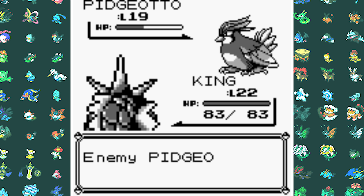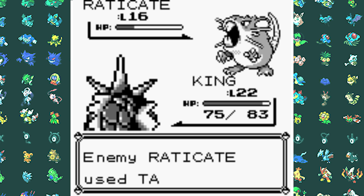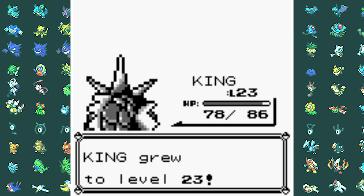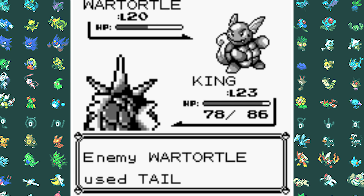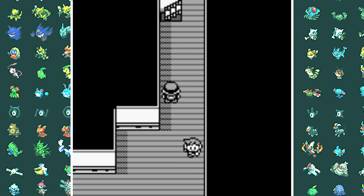Before we do that, we have to do another rival battle. His Pokemon didn't really get that much tougher even though he now has a Kadabra and a Wartortle, which is a big upgrade from last time. But still, my Gyarados swept through his Pidgeotto with two Bites, his Raticate as well, his Kadabra was one Bite, and Wartortle was two Bites as well. This might be the easiest run I've ever done.